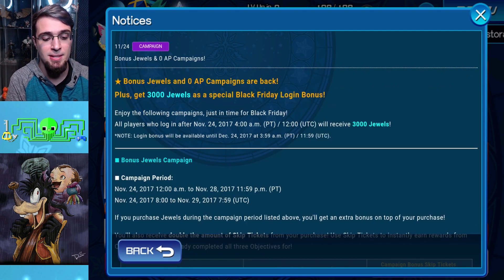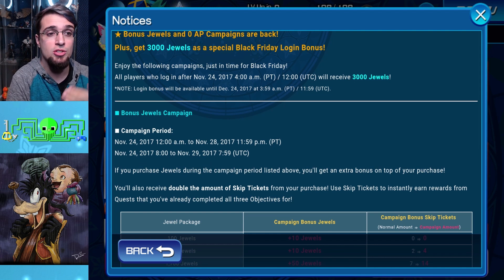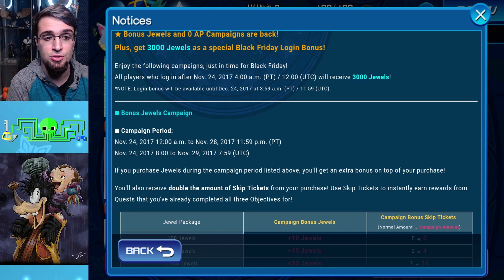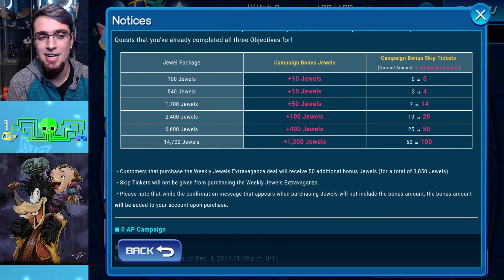Next up, bonus jewels and the 0 AP campaign are back. We're also getting 3,000 jewels as a special Black Friday login bonus — from the 24th all the way until December 24th. So if you're new and didn't get Kyrie X last time, it's time to re-roll. You're going to get a free 3,000 jewels, which is enough for a pull for Kyrie X. When you do the introduction, you should have enough for two pulls because it's a falling price deal. The jewel campaign — if you spend 14,700 jewels, you only get 1,300 bonus jewels. I feel like that should be a lot more — maybe 3,000 jewels so it's an extra pull. They haven't changed this since the beginning and it's not a great deal in my opinion.